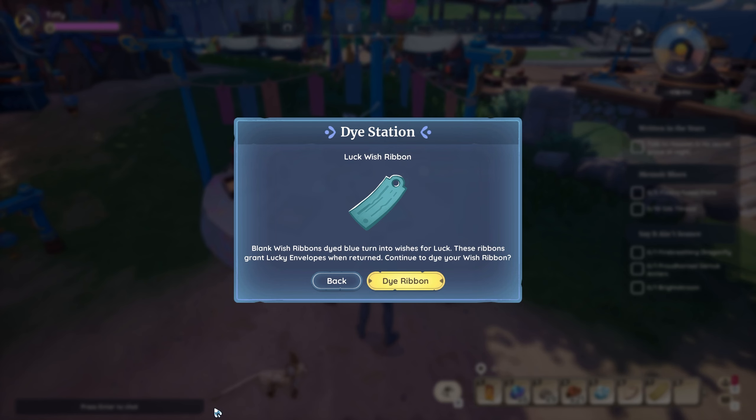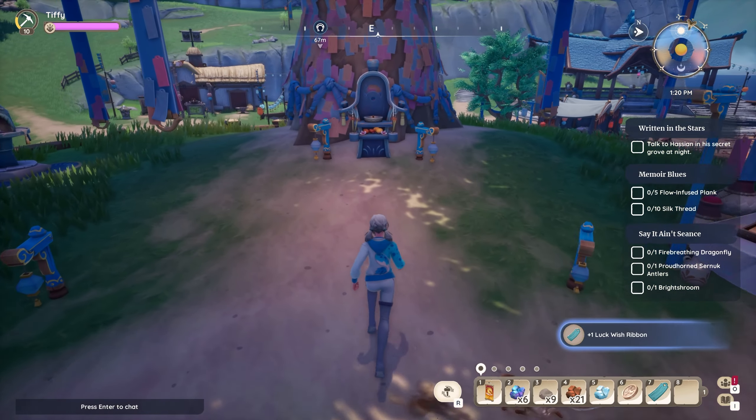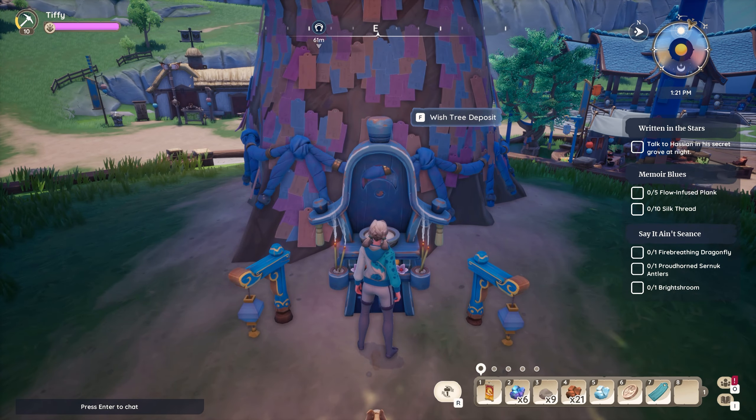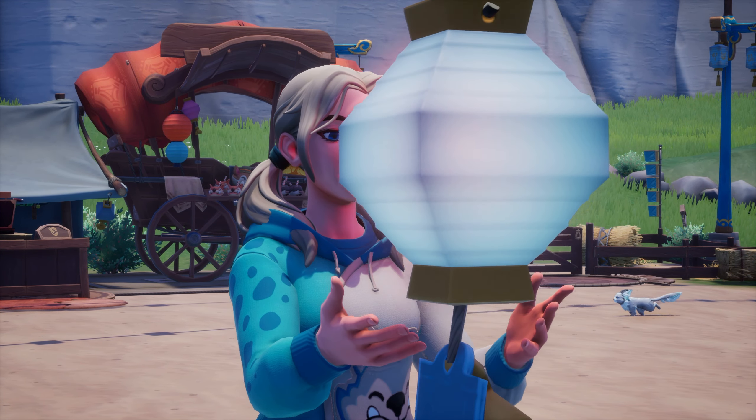Select one of the three dyes: either prosperity, longevity, or luck. Then go to the wish tree and deposit your wish. Thank you so much for tuning in, and maybe see you around!